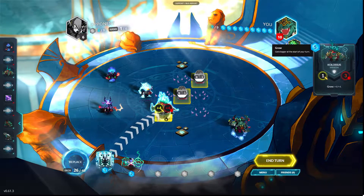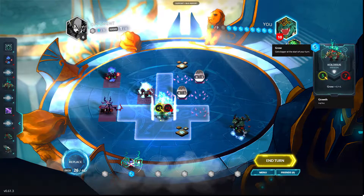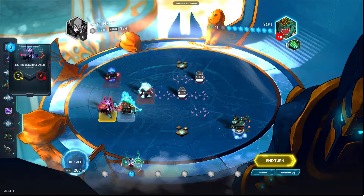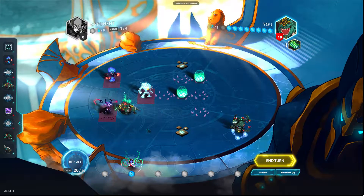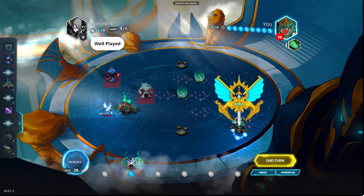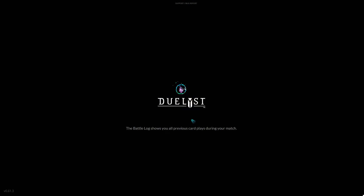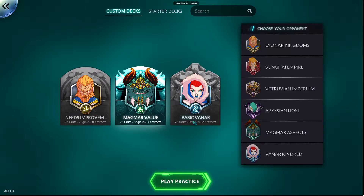We just win here — it gains plus four/plus four because of its ability, we increase its attack. Provoke is pretty much like Taunt; it stops you from moving. And we just defeat the opponent. If I wasn't recording, I would have noticed the Shadow Creep and been able to move my minions accordingly. But that's exactly what I was talking about — when you're trying to explain things you don't get to focus 100% on the game.